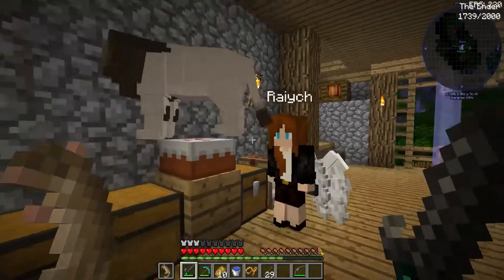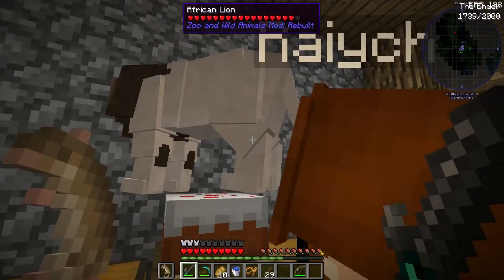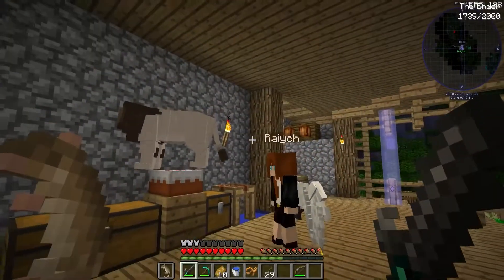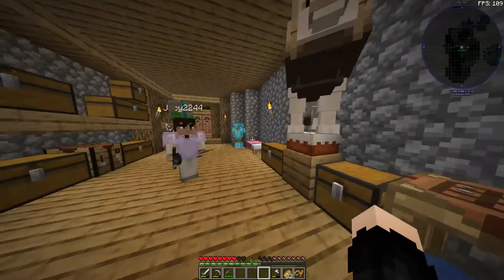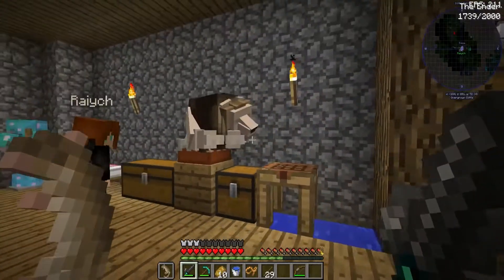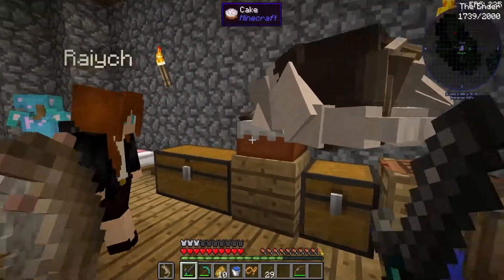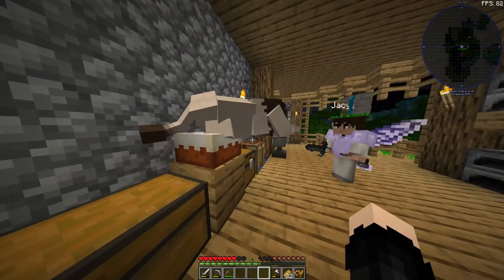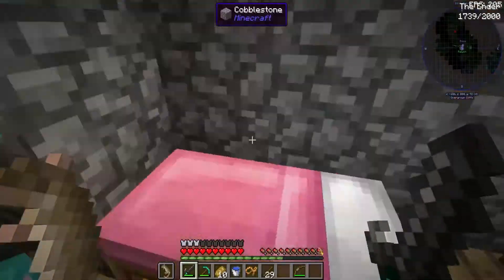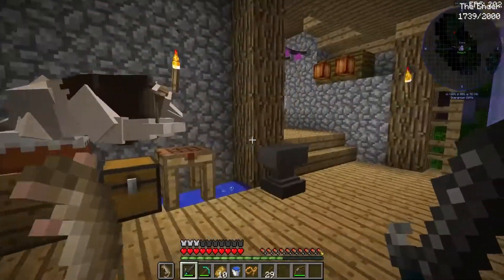Hey, got a bit closer. What are you doing to the cat? I was just looking at it, checking them out. A bit weird. See, there's a problem here - I've noticed this that the lion is like, you can see right here that he's actually just sleeping on a cake at the moment. And that's kind of reminded me of the fact that we don't have any furniture in this house. Like we've got a couple of beds but that's it.